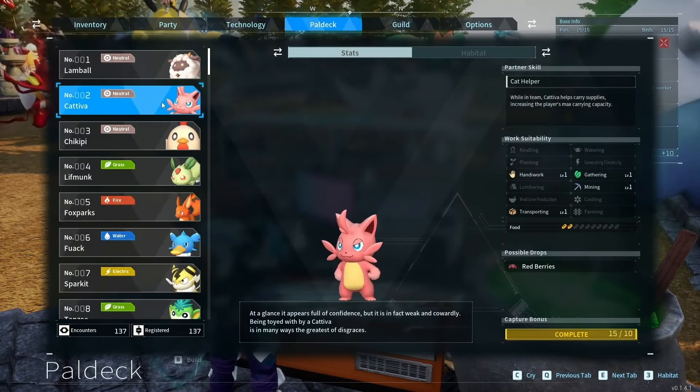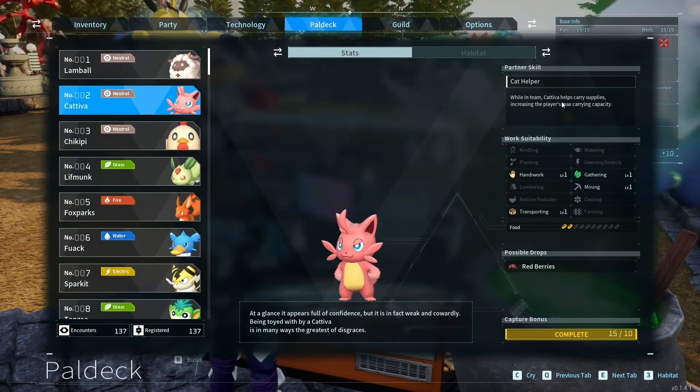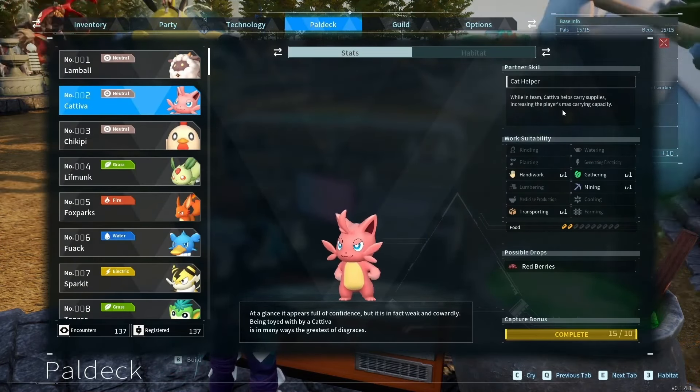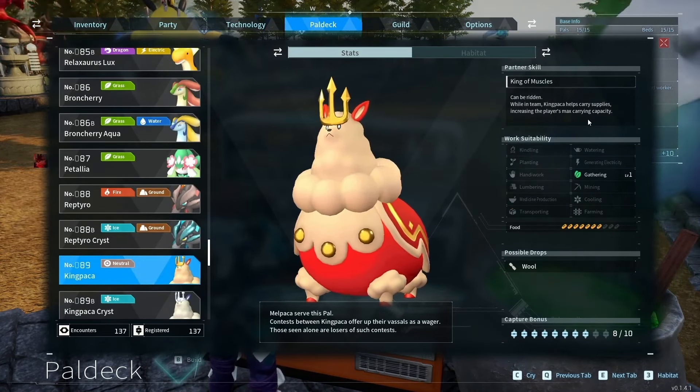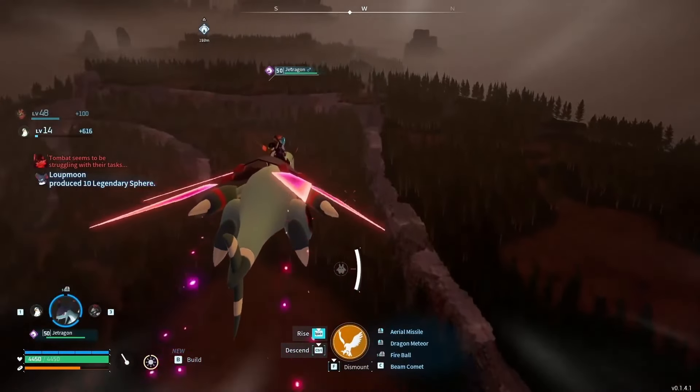Kativa's partner skill means if you have them in your party along with Kingpaca, they will increase the maximum amount of weight you can carry. They're good to have in your party even if they're not attacking early game.